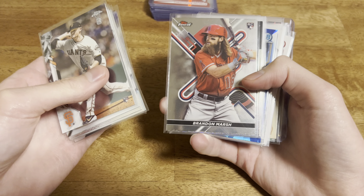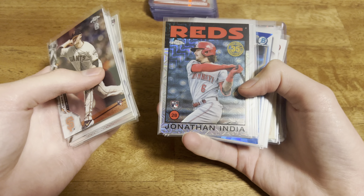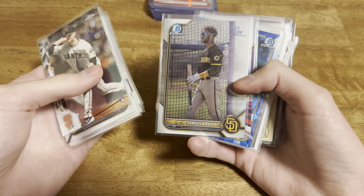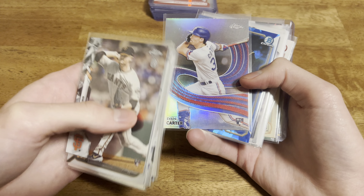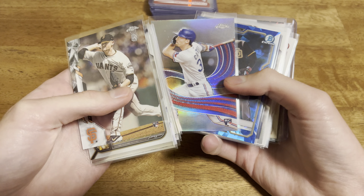Brian Reynolds Topps Chrome rookie from 2019. A Brandon Marsh rookie from Finest. Jonathan India Mojo rookie. Colton Couser first Bowman. Samuel Savala first Bowman. And Evan Carter - I think this is the Sweet Strokes from this year's Chrome, rookie.